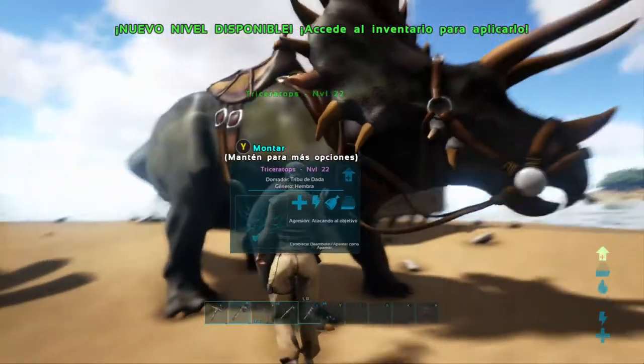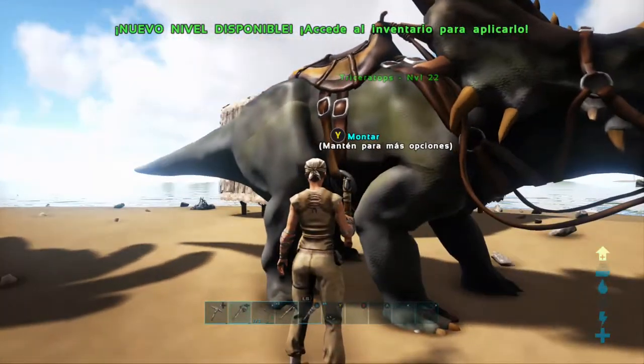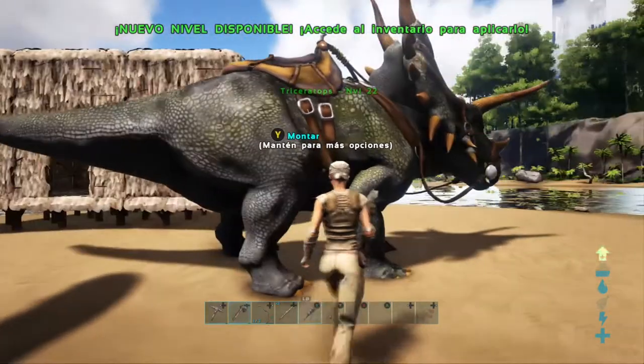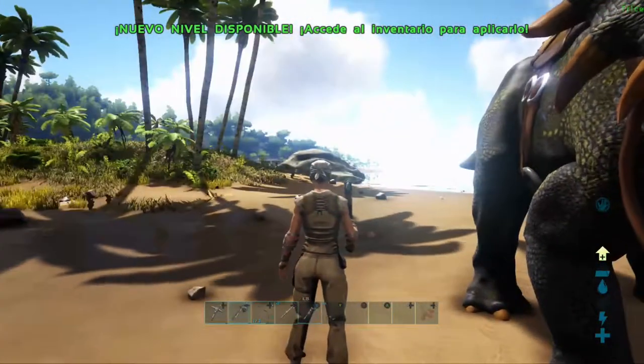Aunque ya tenemos aquí nuestro Trike, nuestro Triceratops, que lo domesticamos en el capítulo anterior. Las texturas las carga fatal hasta que tarda un rato en cargarlas, ahora ya parece que está bien.